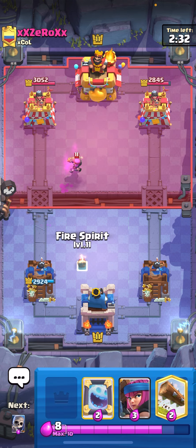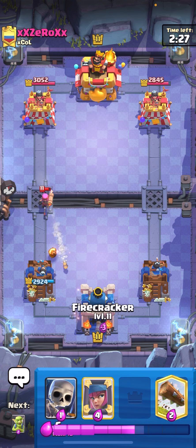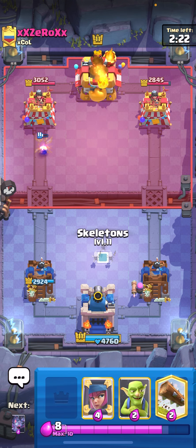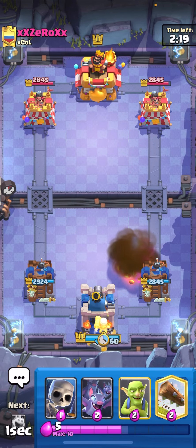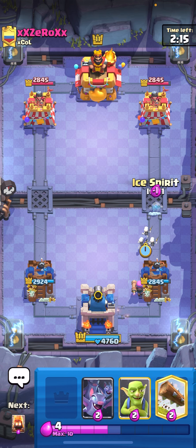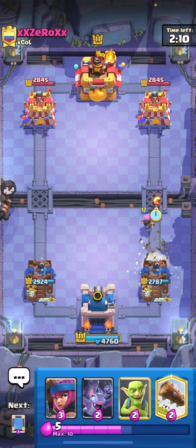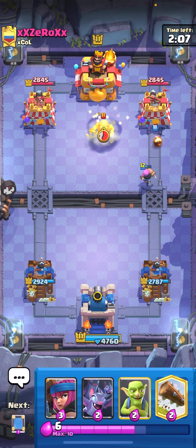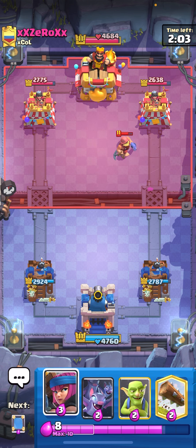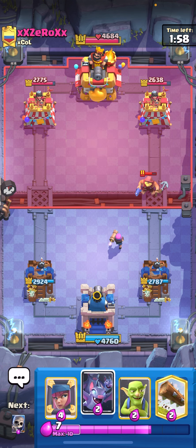Did he log? I'm gonna Fire Spirit down low to activate my King Tower, then cycle my first Firecracker in the back. I need every chip. I can mirror mine. Ice Spirit at the bridge — I don't have a Barrel, I kind of forgot. He logs — perfect. Fire Spirit, chip damage! Activating King Tower doesn't matter in this matchup. I have another Firecracker on the field. Let's go!